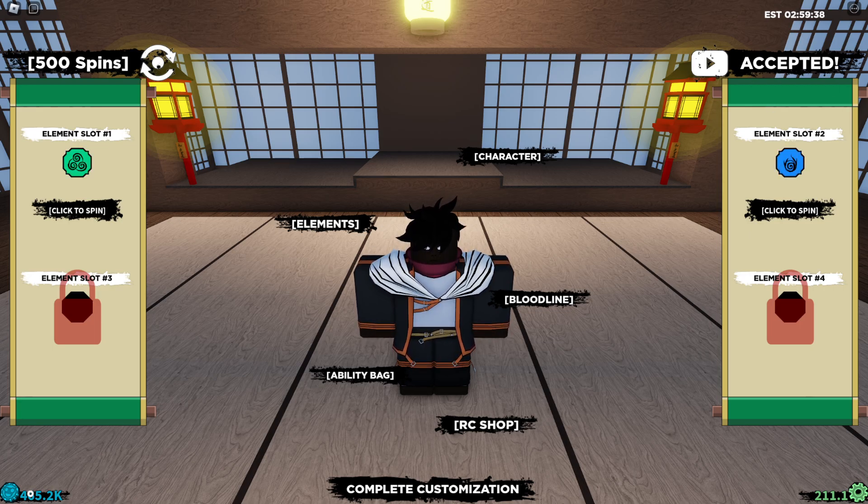We got a spins code and a bunch of raw coins — this code was insane. The code is 'real bloodman line 2'. You're getting a bunch of raw coins and spins for this code. I don't know exactly how many you're getting because you can get a bunch of them.